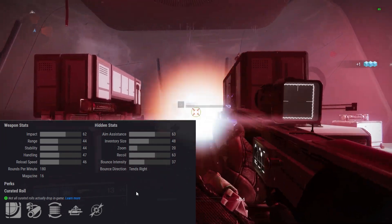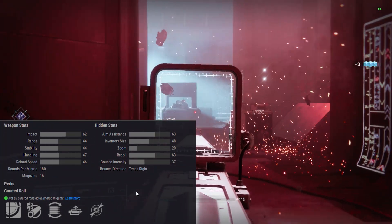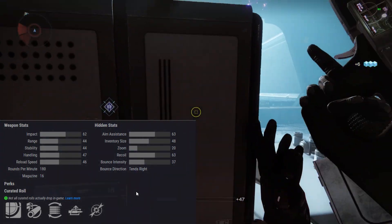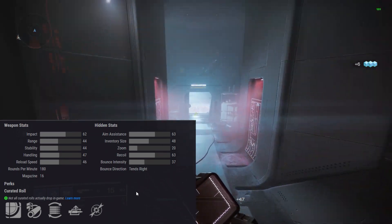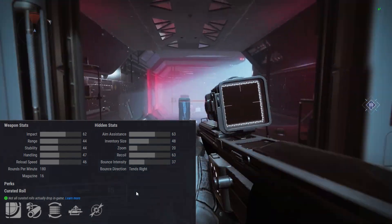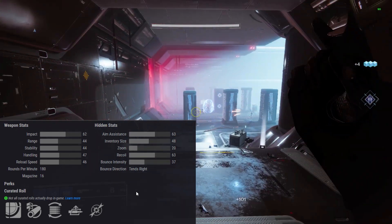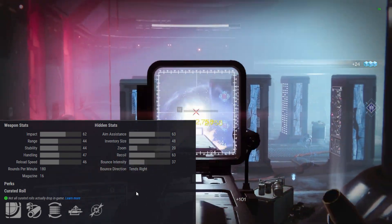Aim Assist 63 is pretty good, and with the most recent Beyond Light patch they widened the hit cone for Scout Rifles at range, so it feels like Scout Rifles really do hit well right now. They don't feel more powerful, but they feel like they hit real good. Inventory Size 48, Zoom 20, Recoil 63. It's a 180 Scout Rifle — made to be middle of the road.